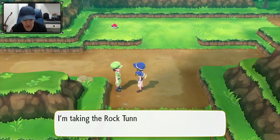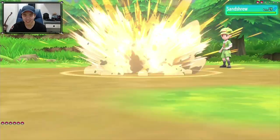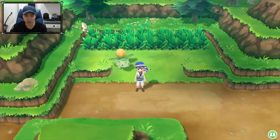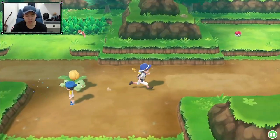So many trainers. Okay, let's use Seismic Toss on this Sandshrew. Let's see what happens. Only a Spearow — oh, that's a bit sad. A small patch of grass but only one Pokemon spawn. Okay, let's proceed.